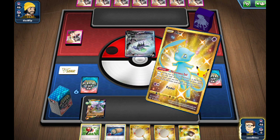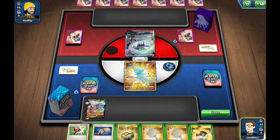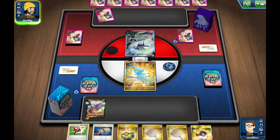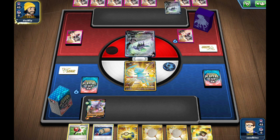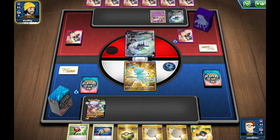Shadow Rider Calyrex is going to be a very interesting matchup because we can Ancient Star and shut off that Underworld Door ability. But if they can just build up by manually attaching, we're not going to be able to one-shot, so we could be in for a rough time. We did get an Aerodactyl V with an attachment on it, and our opponent is going to have a couple of Shadow Riders down right off the bat. They have quite a sizable hand because we Mulliganed a couple of times.